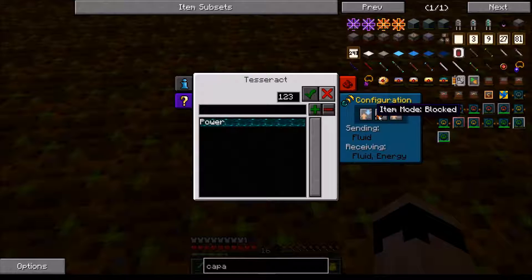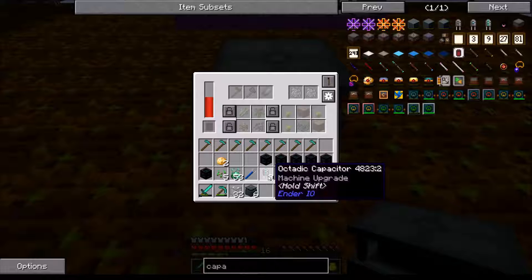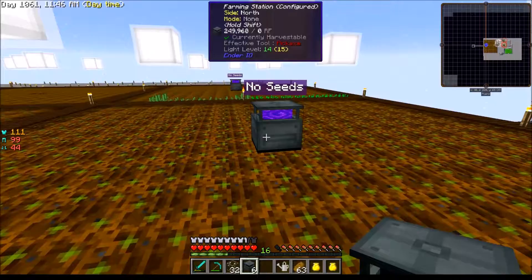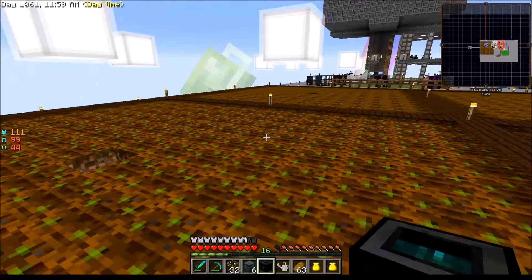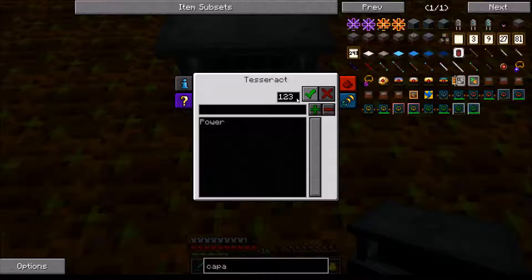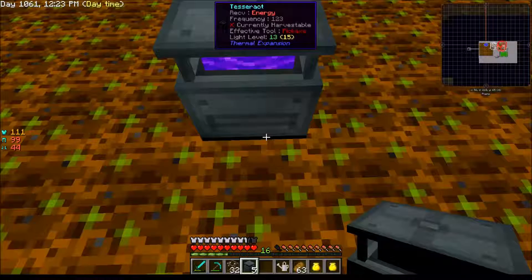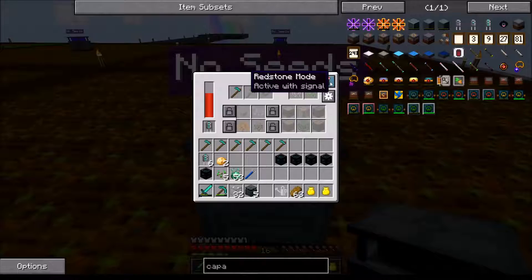I decided to use the harvester for trees and other things - this farming station setup is more of a set-it-and-forget-it deal. The municio takes forever to grow, oh man. I forgot to put a capacitor in that other one - let me fix that. Got the hoe in there, got the capacitor. Let me put a capacitor in this one too. Now we'll get the next one set up and once all these are done I'll drop the seeds in them.